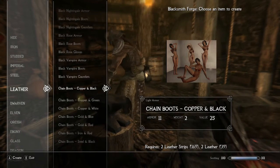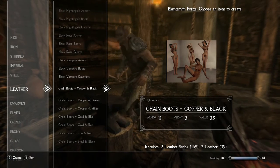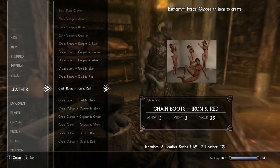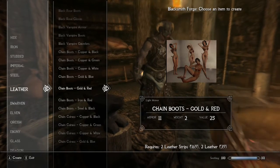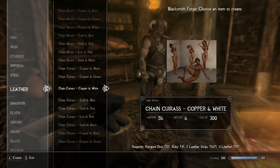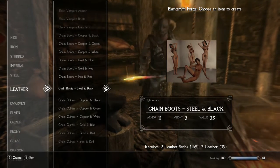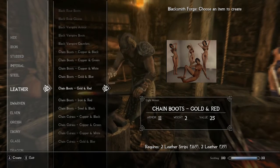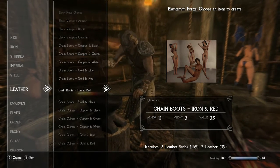There are different versions of the mod: copper and black, copper green, copper white, golden blue, red and blue, iron and red, steel and black. There are lots of colors — that's the point. The boots require leather and leather strips — pretty easy.